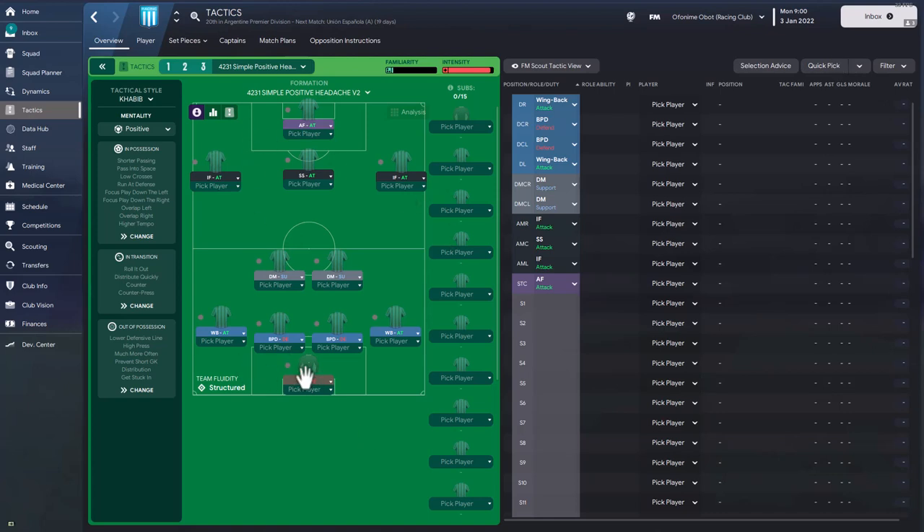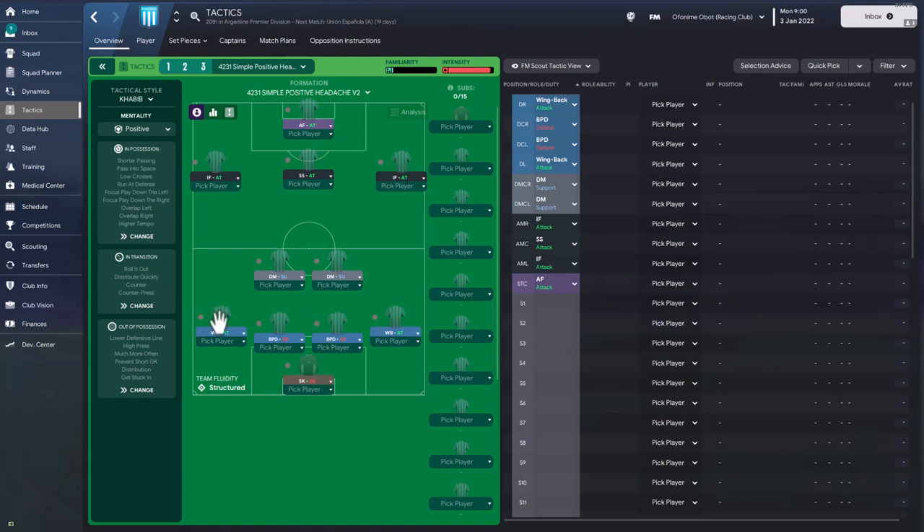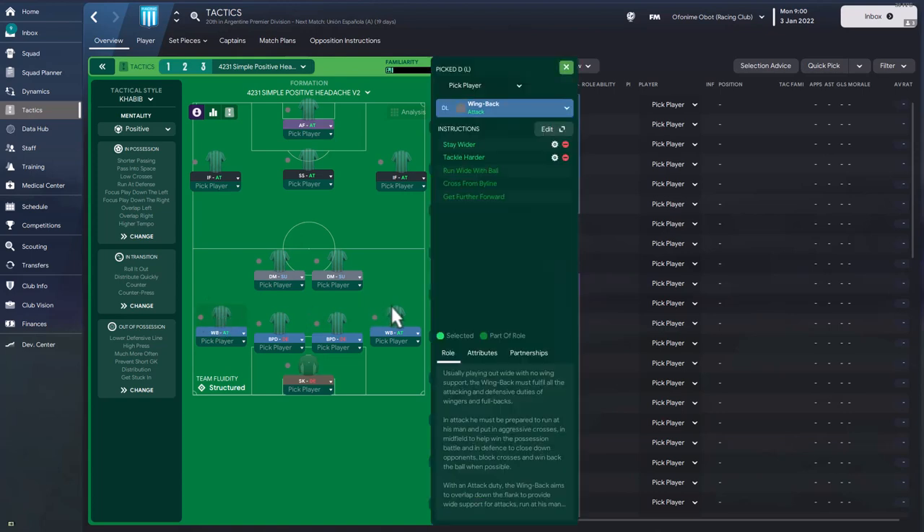We'll go through the tactic in detail, looking at all the player roles, player instructions, team instructions, and any set piece routines attached. You can follow along step by step to recreate it. The tactic is a 4-2-3-1 system. Starting with the goalkeeper, there's a sweeper keeper on defend duty with just one instruction: tackle harder. There are two wing backs on attack duty, asked to stay wider and tackle harder.